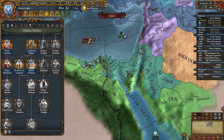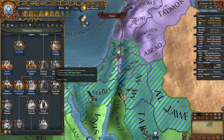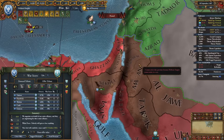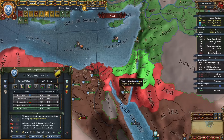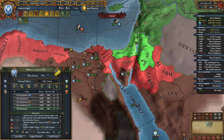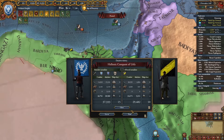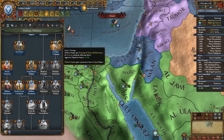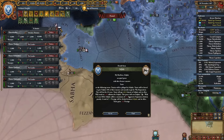We're pretty much done with the Abbasids. Taking the highlighted provinces, war reps, 800 ducats — most of the money, so this is perfect. Mission completed: 25 prestige and aggressive expansion impact reduction for 25 years as well as permaclaims on Egypt. Tunis ended the war — that's fine.